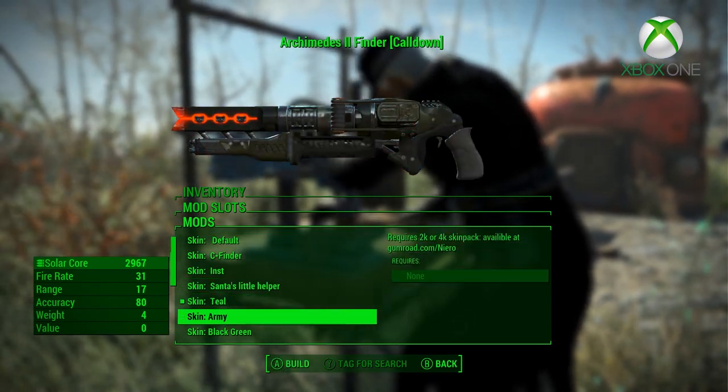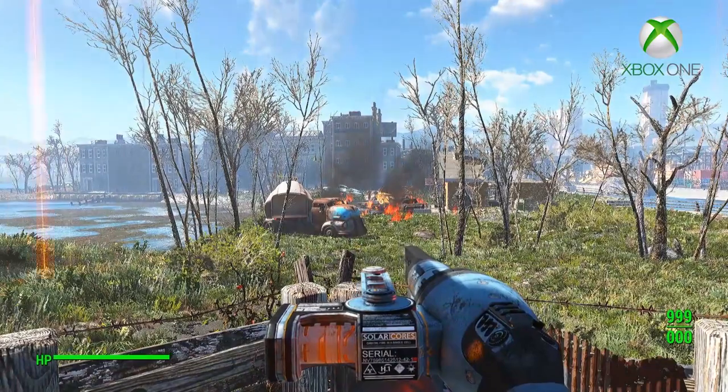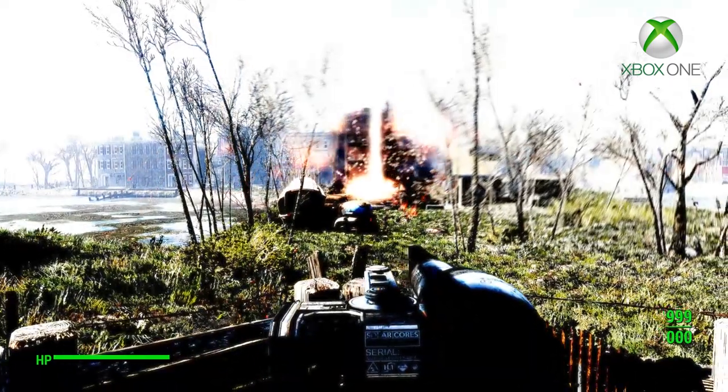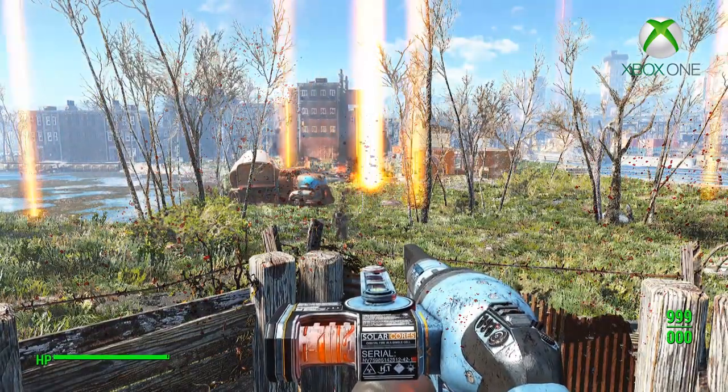If you want to rain down murderous hellfire just for fun, you can find one of these weapons at the Institute in the Advanced Systems Lab on a desk. Or you can craft it at the chemistry station, along with its three unique ammunitions. This is an awesome mod that adds an unbelievably cool weapon to the game. I rate this mod one dog.